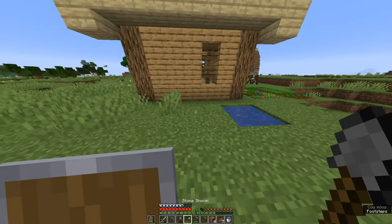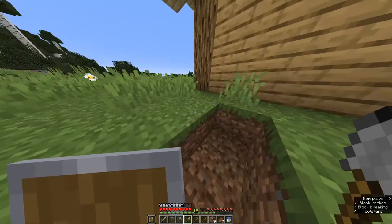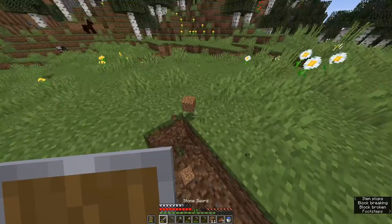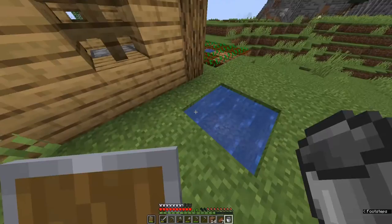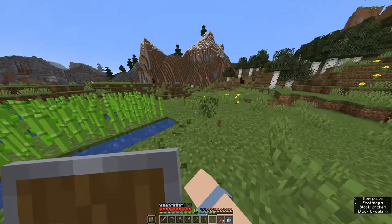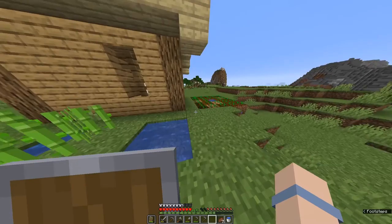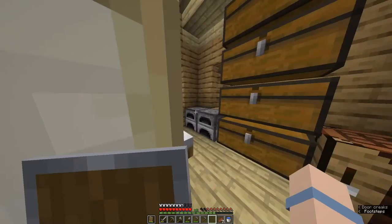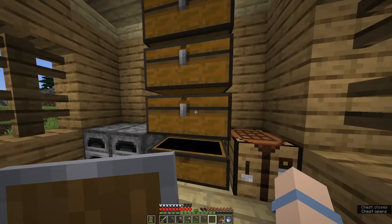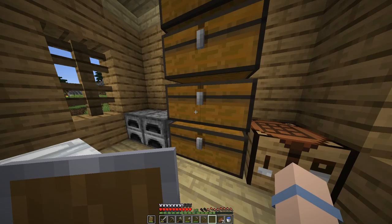I want to make the sugarcane farm now. I'm probably going to make it right here. I don't want it to be extremely huge. So let's make a five block row for the water. Let's place the sugarcane. We got this row left to place. I got another wheat — let's clear the space a little bit. And yeah, we are set. I don't have more seeds to plant, so I'm gonna put this here.